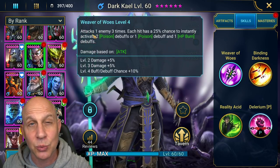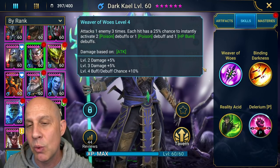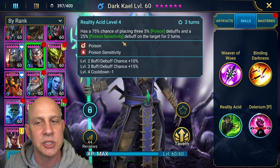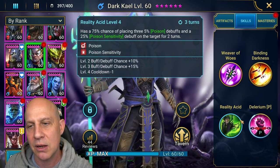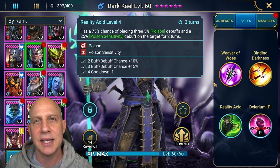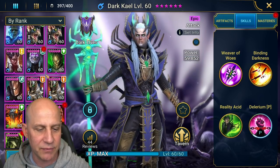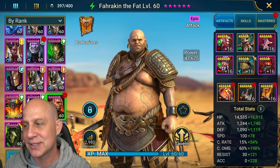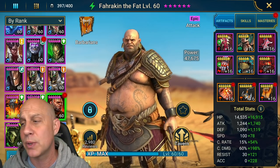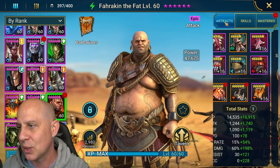We want this three-hit A1 to hit as often as possible — not only to burst these poisons and the burn, but we want that Giant Slayer damage. We only want him to do his A3 to get up the initial poisons, and then hopefully we have them both locked out and Vizier can extend everything. If Vizier is not extending and you're tired of micromanaging, just lock out the A2 — you'll be good with that. Dark Kale has the same masteries as Vizier because he's doing three hits on that A1. Farrakh the Fat comes down to Warmaster with a mixed bag of gear.